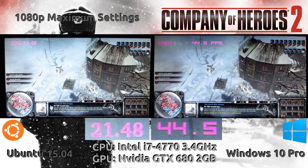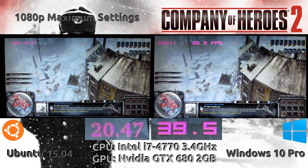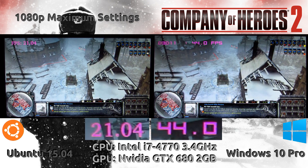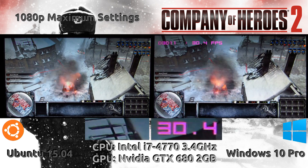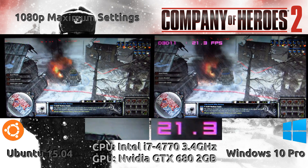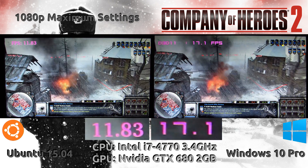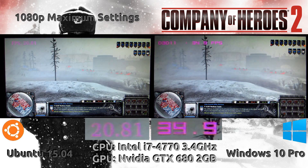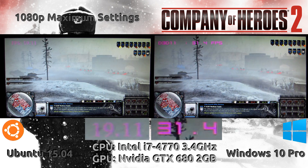Now we push everything to the absolute maximum at 1080p — Ubuntu on the left and Windows on the right. Here we're seeing the frame rates range anywhere between 10 to 20 frames per second difference with Windows leading. It's not consistently greater than 20 frames per second; it's spiking. So both are rather unplayable once I max everything out. Despite Windows' advantage here, it's still not enough to make it playable at maximum settings.